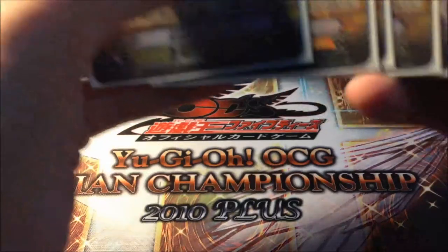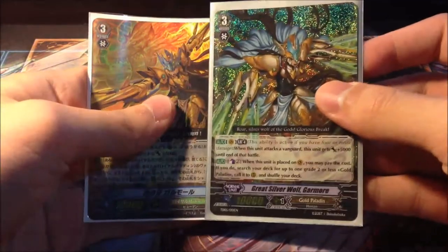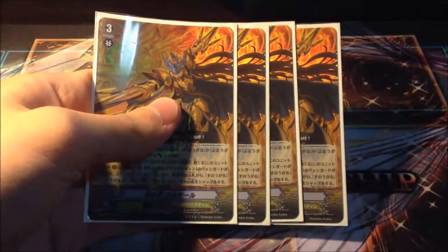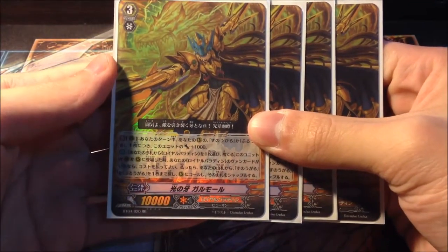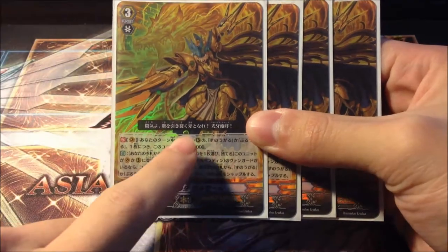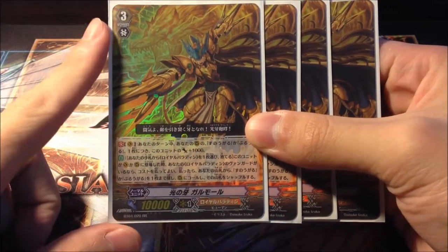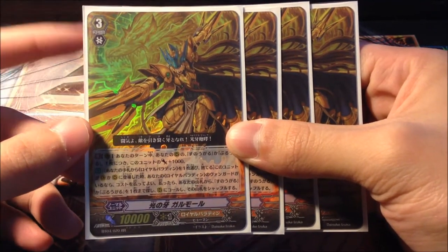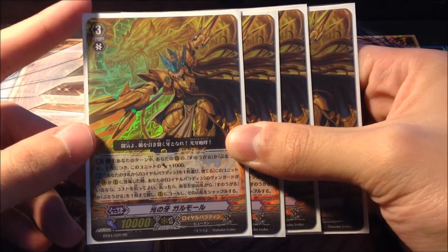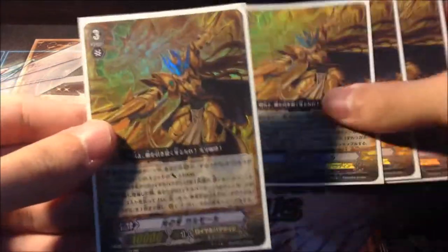For the Grade 3s, I played 4 Fang of Light Garmore — familiar? You bet. His Vanguard ability requires Snow Girl and Blue Girl on the field, and this unit gains 1k. His second ability is when this unit is placed on the Vanguard or Rear Guard Circle, you can discard a card and search your deck for a Snorgole and Superior Call, basically giving us deck-thinning and setting up your Blizzard Formation. His art is amazing.